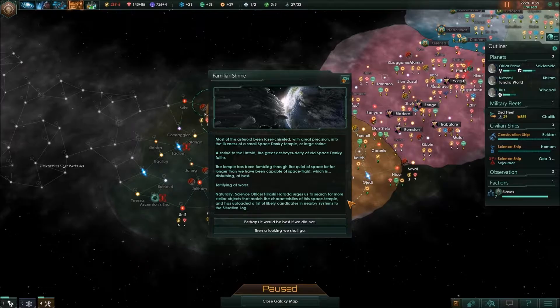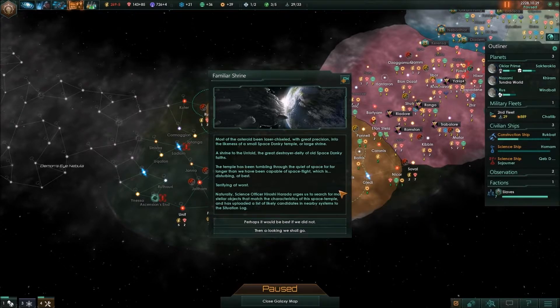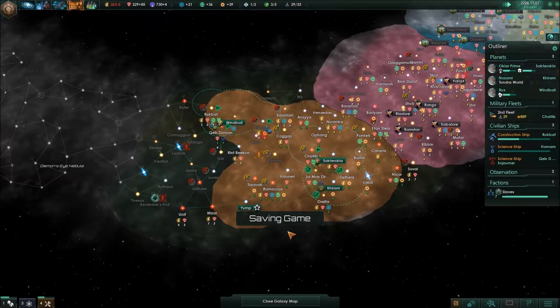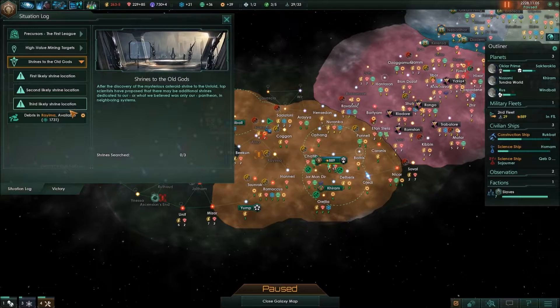A familiar shrine. What's this? Most of the asteroids have been laser-chiseled with great precision into the likeness of a small space donkey temple — a shrine to the Untold, the great destroyer deity of the old space donkey faith. A temple has been tumbling through the quiet of space for far longer than we have been capable of space flight, which is disturbing at best, terrifying at worst. Science officer Hiroshi Harata urges us to search for more stellar objects that match the characteristics of the space temple. This is not something I remember seeing in our last playthrough.